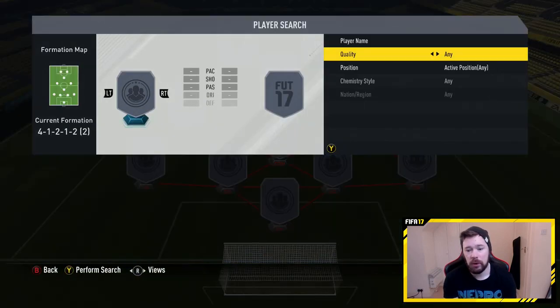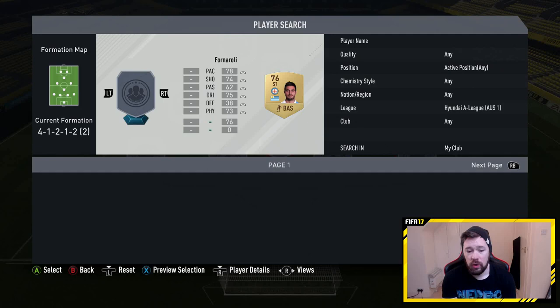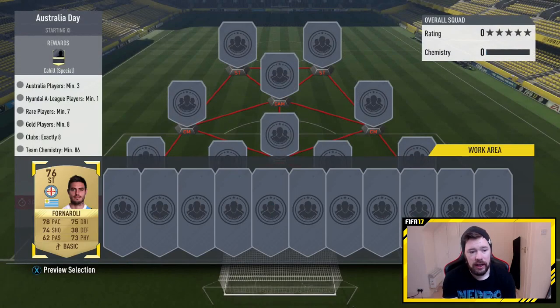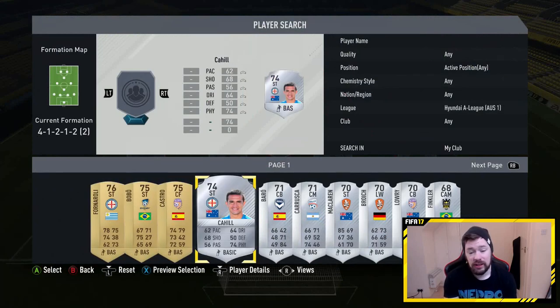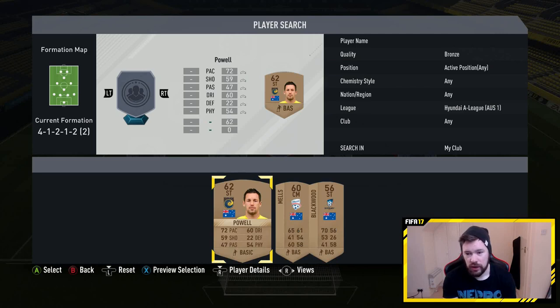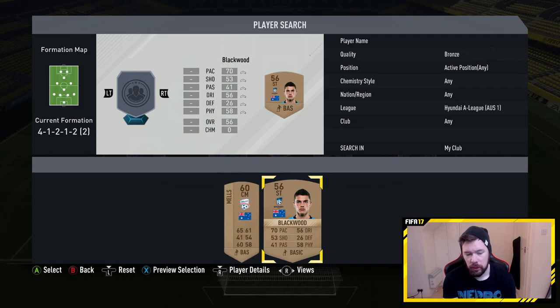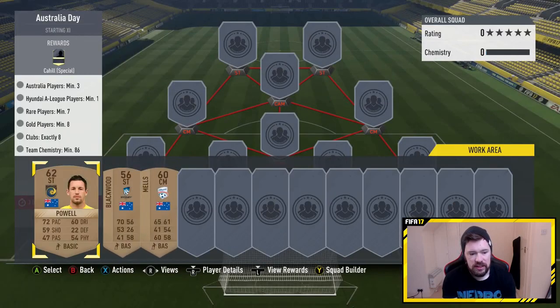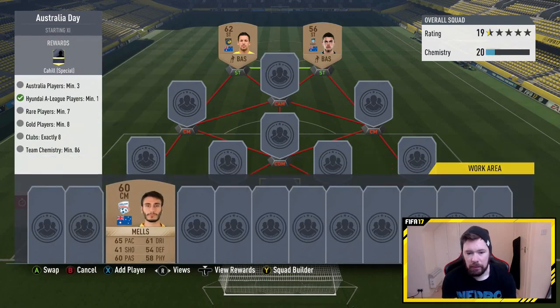It's genuinely quite easy. The first thing we want to do is go and get ourselves the Hyundai A-League player — a rare and a gold would be ideal. A Hyundai A-League or an Australian gold, but we don't have any gold Australians. We could trade in the regular Cahill but I'm not going to be that silly. Let's look at what bronzes we've got. We'll put in Powell — no problem at all. Let's do him, him and him. Couple of bronze Australians and boom.